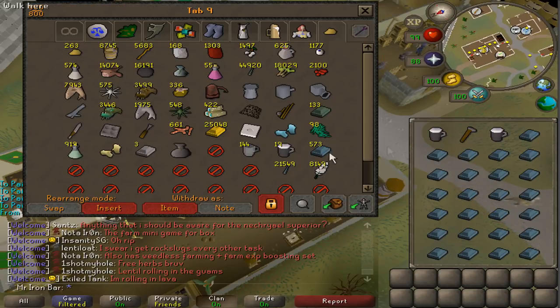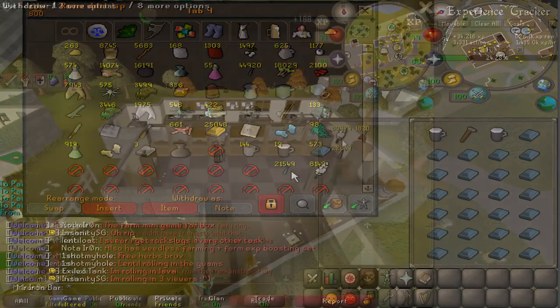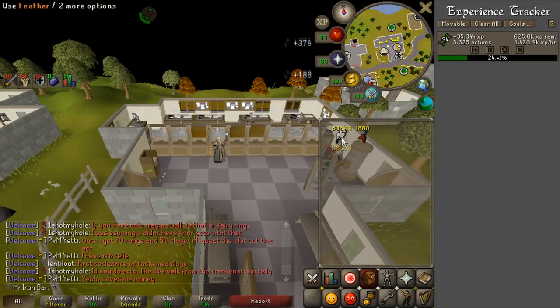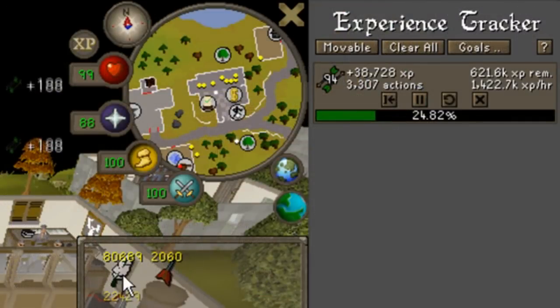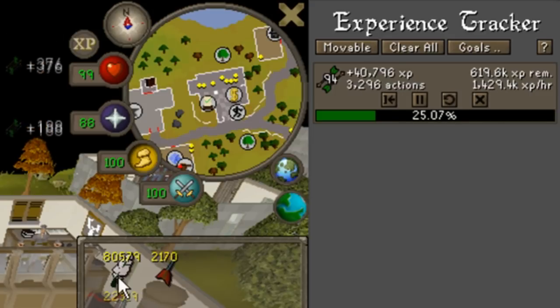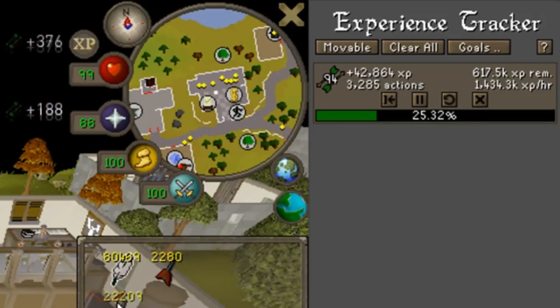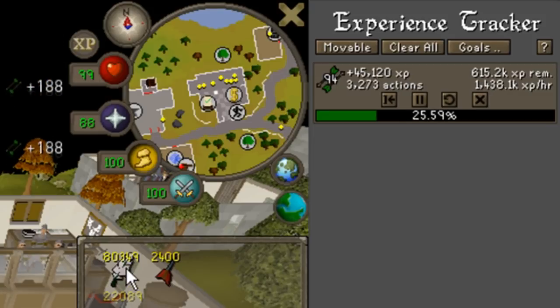I cannot see myself using all 20,000 rune darts anytime soon, so I think I'm going to end it here for now. I am basically done with the smithing grind — that was quite a few days worth of grinding, and I enjoyed it. It's always nice to do gold skilling for a very good cause. Holy mother of god — look at the fletching XP rates with rune darts. This is not something you can really do on normal occasions. A once in a lifetime event, honestly. 1.4 million fletching experience.